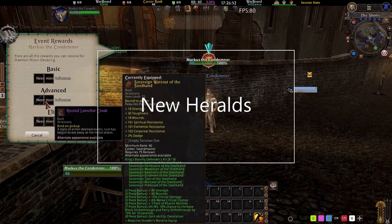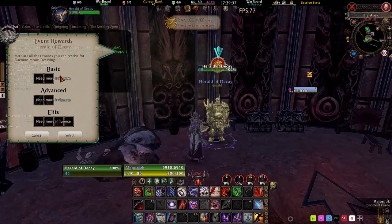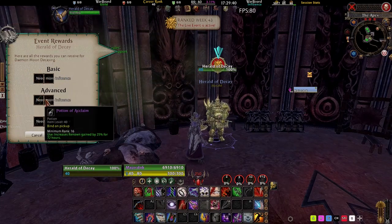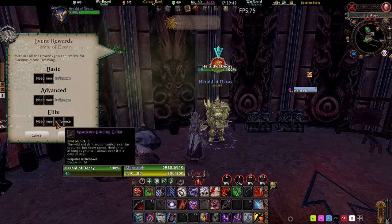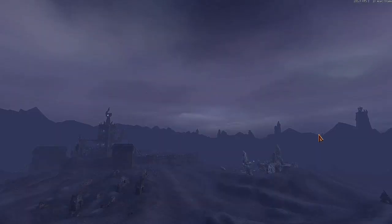This year, new heralds have been added for the live event. Order players can speak to Marcus the Condemner and Destruction players to the Herald of Decay to pick up their live event rewards. Both heralds are located right next to their city's suspicious masked peddler.